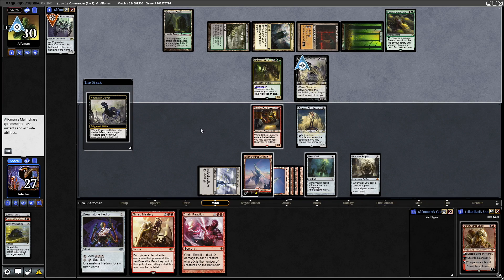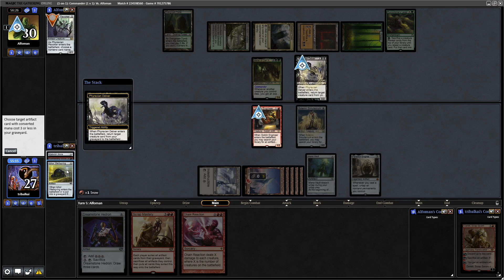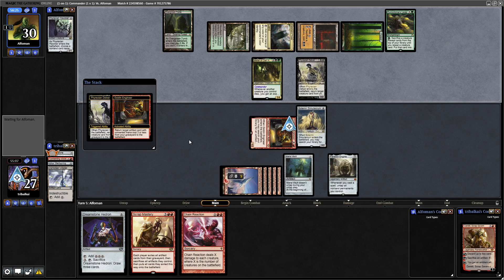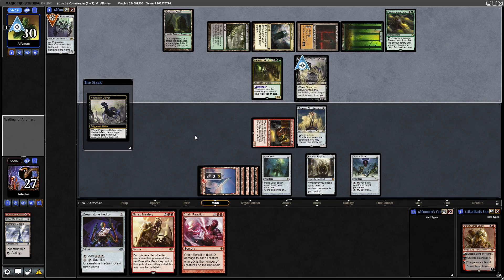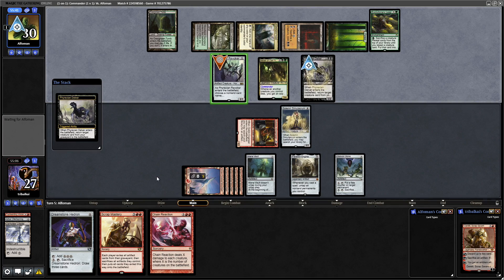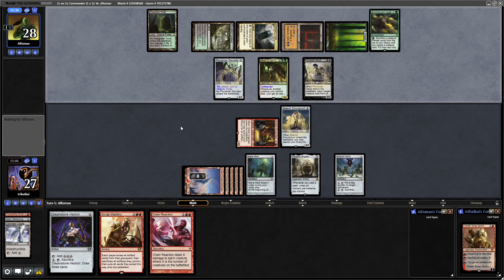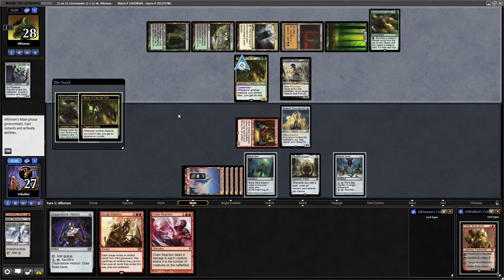Do we want to go for the Goblin Engineer now while we've got the chance? Maybe we could go for the Oblivion Stone — yeah, let's go after the Oblivion Stone and we'll get rid of the land, just in case they name Goblin Engineer. Because we don't mind wiping out our artifacts thanks to Scrap Mastery. Alright, forcing them to name Oblivion Stone this time, so we're free to get down our Daretti. The fact that they don't want us to go for Oblivion Stone tells me that a Chain Reaction would really hurt them. Deciding to sack the Phyrexian Revoker — so maybe we'll have Oblivion Stone after all.